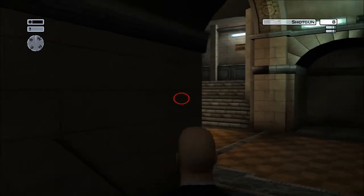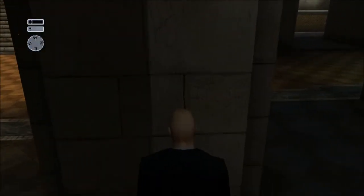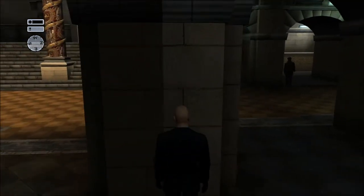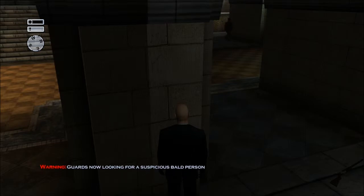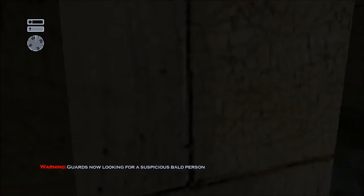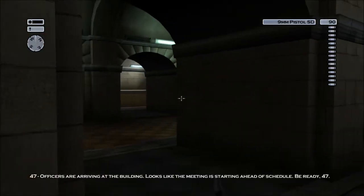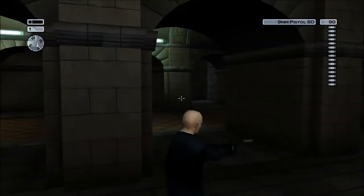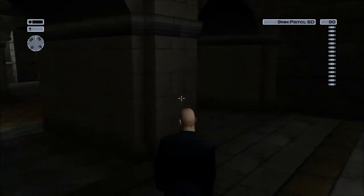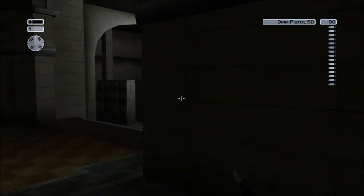Yep, okay, all right. Let's see — lean with the D... crap, whoa, that looks weird. Guards are not looking for a suspicious bald person — what? First person mode, oh here we go, weapons quick! Let's play the game like this. There's a guard somewhere around here, let's walk a little bit faster. Oh there he is, let's get the reticle lined up.